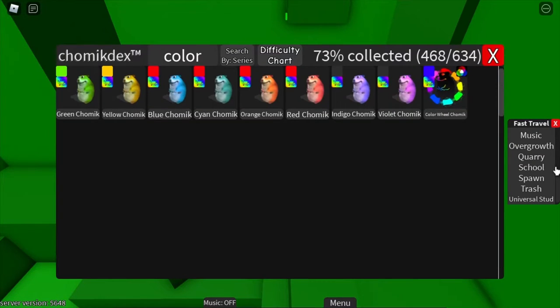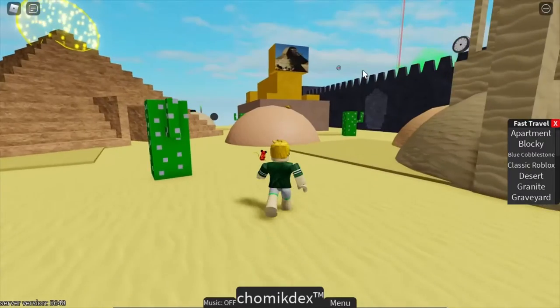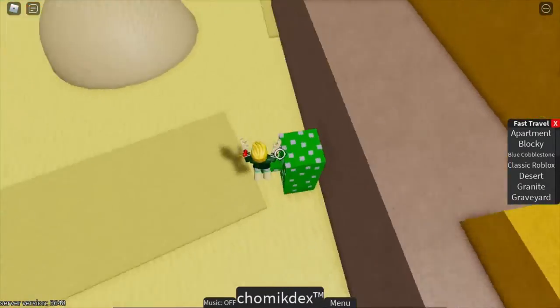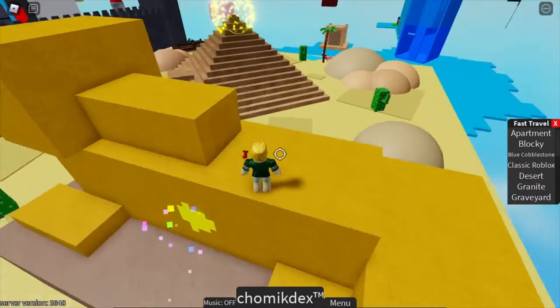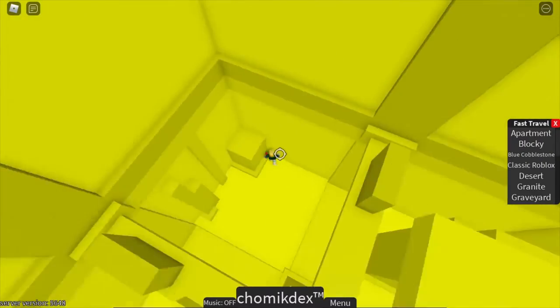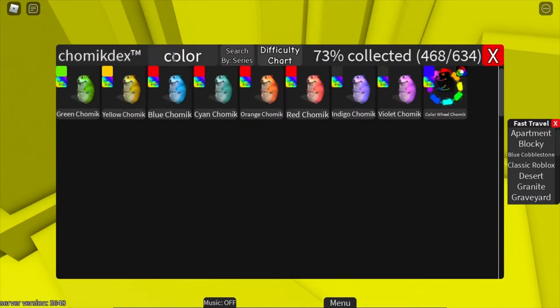The next Chamek is yellow Chamek. For yellow Chamek, you want to go into the desert and go over here to this statue. The teleporter is on the other side of the statue — it looks like the green teleporter but it's yellow. Once you're in here, go to the corner of the area, and that's how you get that button.